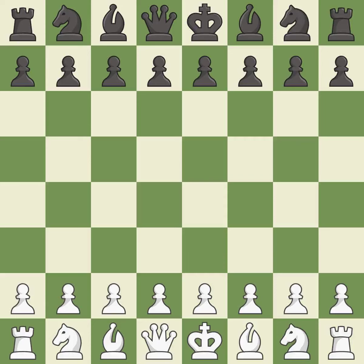Rui Lopez opening, fianchetto defense, 4.c3. One player was winning but then gave it away. That game was pretty competitive. Black had a good opening, but white was on another level. The middle game battle was fairly even.